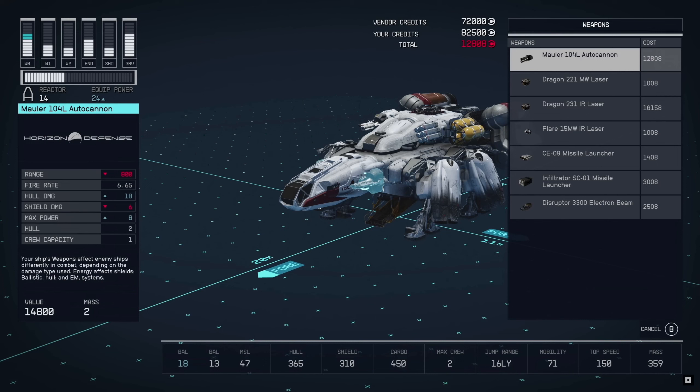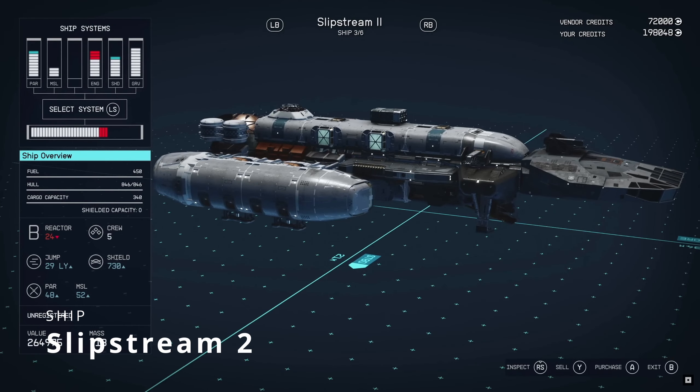This next ship — I think this is the starter ship. As you can see, they're going through cannons and weapons. There is a 231 IR laser, and you have a Disruptor 3300 electron beam as well — that's insane. They're putting on an autocannon on there. It has a hull of 365, shield of 310, cargo 450, max crew of two, 16 light year jump, 71 mobility, and a top speed of 150 with a mass of 359. So with these ships, if you put on a certain component it's going to change the mass and some form of ability. It seems like it's comparing components to see what's going to be better and what's not going to be as good, whether or not these weapons are going to be as good as other weapons on the ship. It's 20 meters long and 11 meters wide — just a little itty bitty ship.